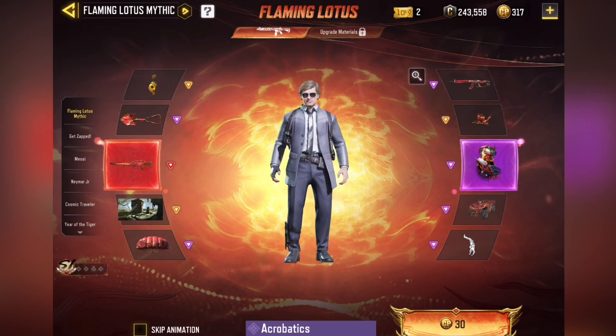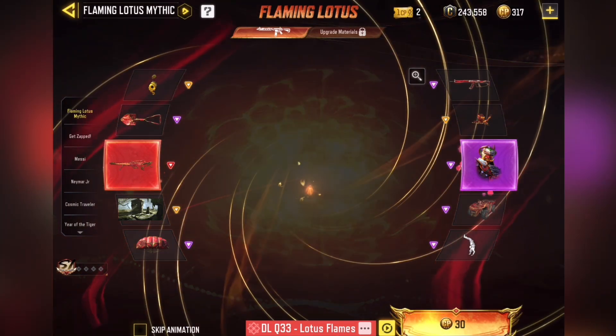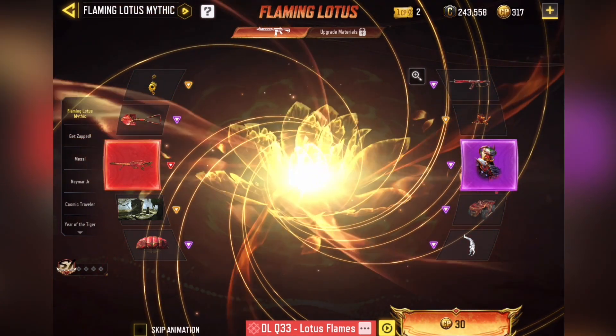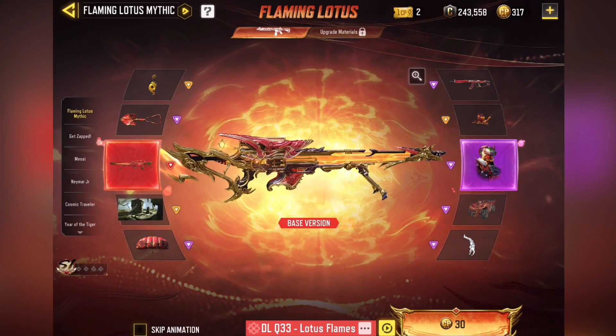Okay, that was kind of short, but okay. Oh yeah, here's the Calling Card, which looks kind of basic to be honest. I'm going to go for the DLQ, Character Skin, AK-47, Trophy System, and the Shovel — five items in the draw that are pretty solid, so we'll see what we get.